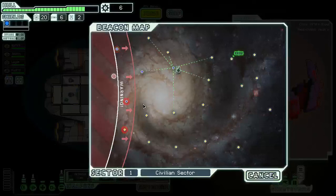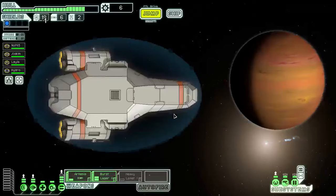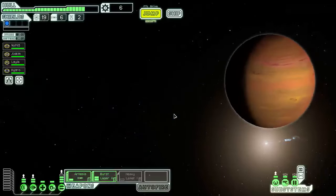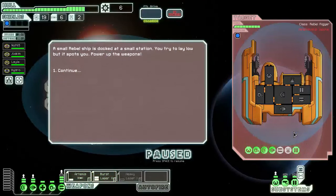We're going to go ahead and jump to the next location. The rebel fleet is close behind us, not too close. Let's go here — I think they're going slow enough that we should be able to check this out. A small rebel ship is docked at a small station. You try to lay low but it spots you. Power up the weapons — it's a rebel rigger. Let's see what kind of weapons they have.